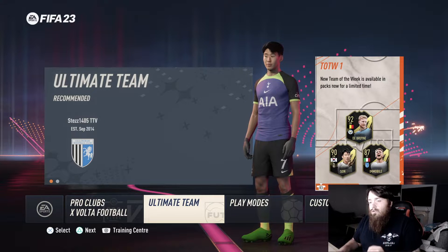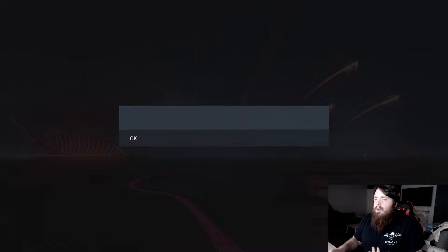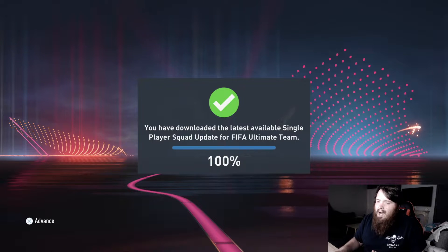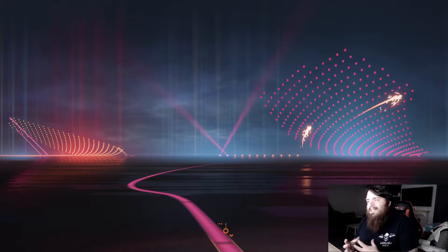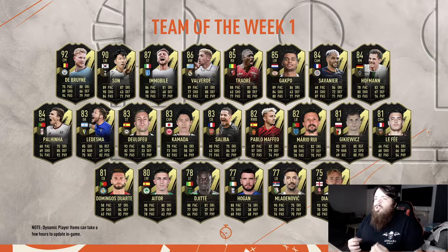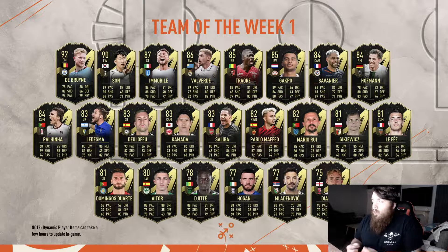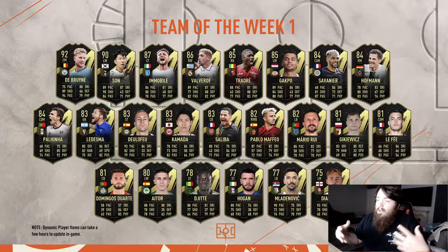We're going to start right here right now. I've already been on the web app, done my starter team, done a couple of SBCs, done a 50k pack - I've not really got anything spectacular. We'll start off with the squad so you can see what it's looking like. I've not done any trading because I have no idea how to trade - if any of you guys are in the same boat, let me know in the comments.